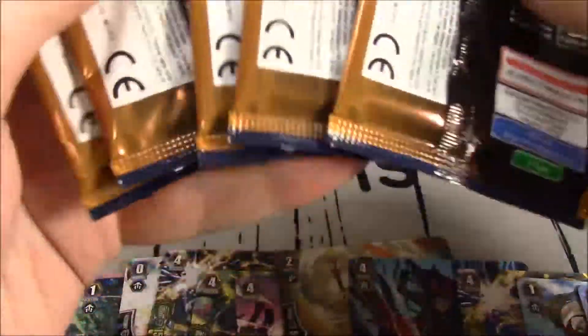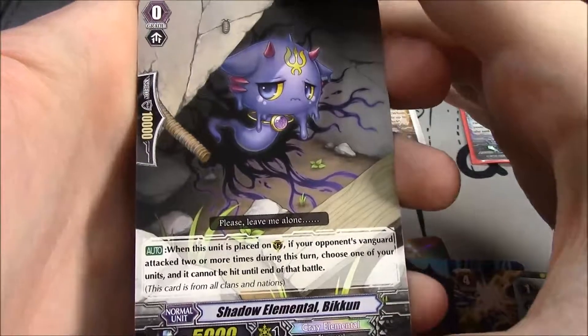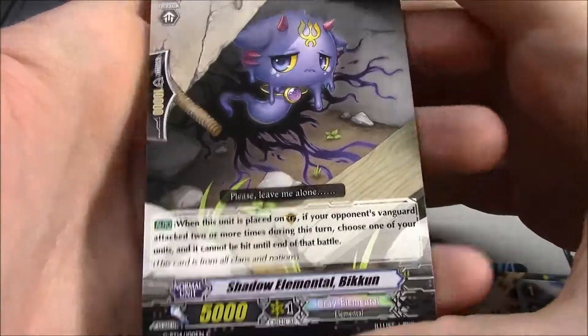Four or five packs left. Next 7 — come on. The Cray Elemental! Grade 0: when this unit is placed on Guardian Circle, if your opponent's Vanguard attacked two or more times during this turn, choose one of your units, and that unit cannot be hit.